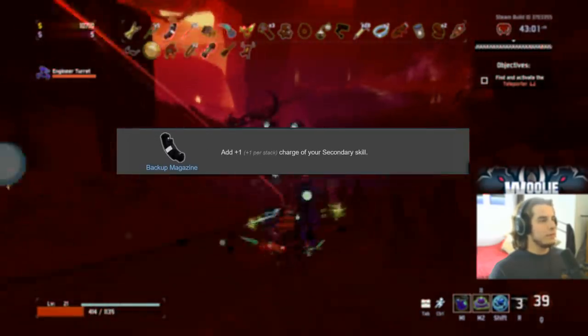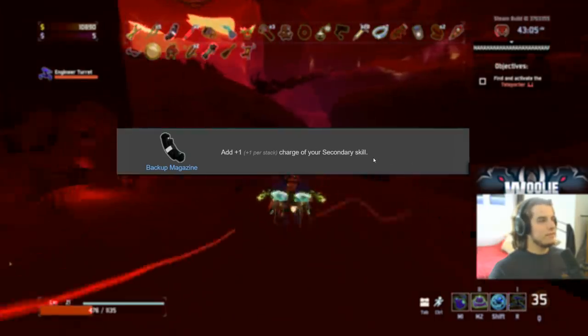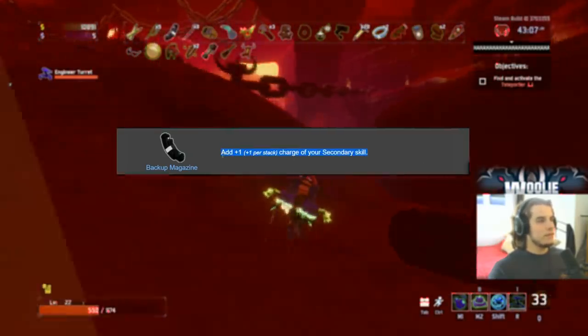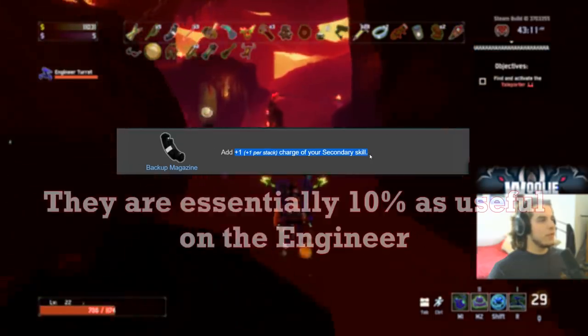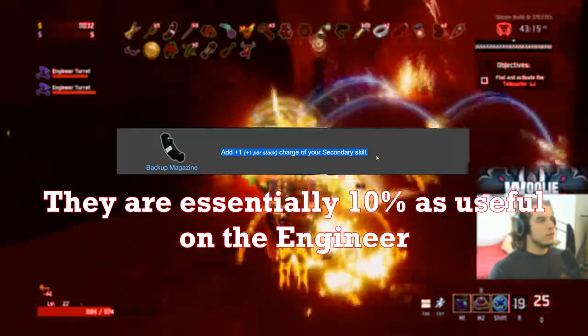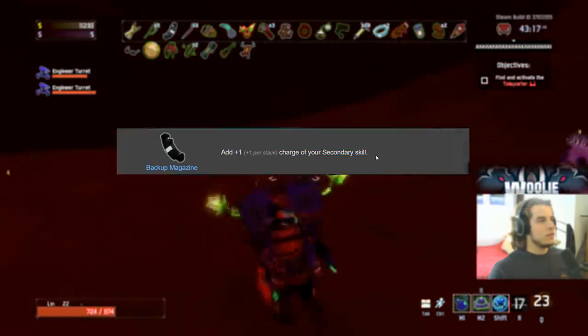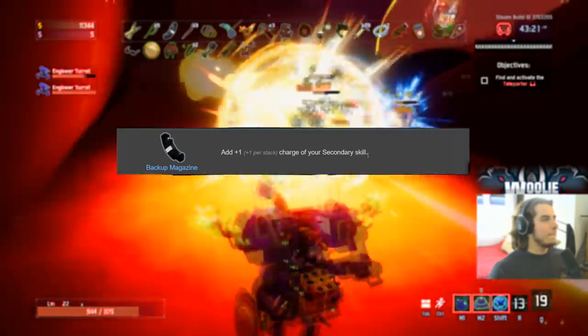Backup Magazine is S-plus on absolutely everybody except the Engineer. On the Engineer, your secondary skill is your mines and you start with 10 mines — this only adds one more mine, making it essentially 10% as effective. I'll give it a C on the Engineer. Absolutely S-plus on everybody else because your secondary skill is amazing.